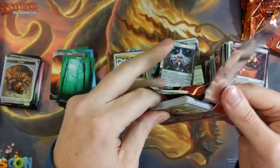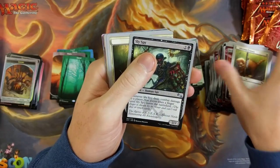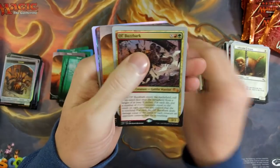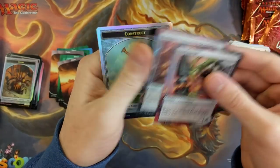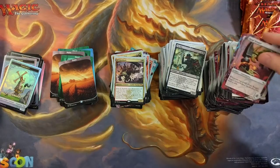We're down to the nitty gritty — about 7 packs to go. Haven't pulled anything impressive at all. Maybe some of these tokens might be worth a penny. There's another Mythic, doesn't really matter to me — I just want an Urza. Is that too much to ask for? Is it a freaking Urza construct?